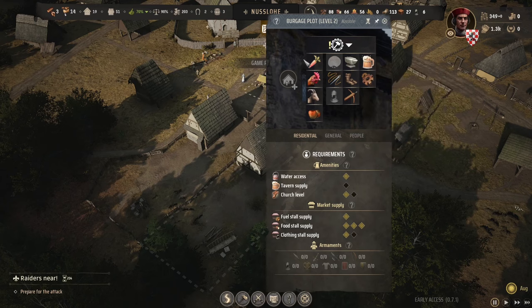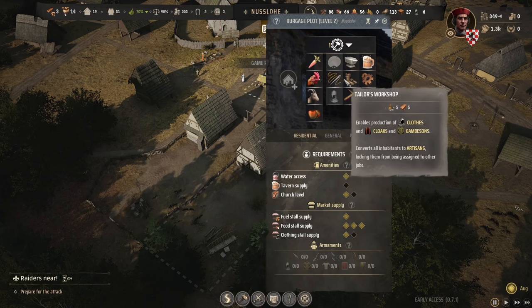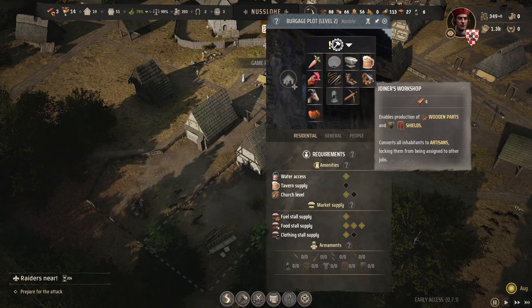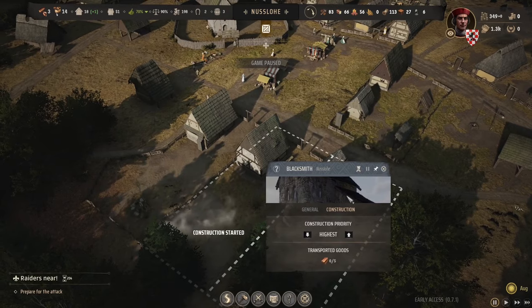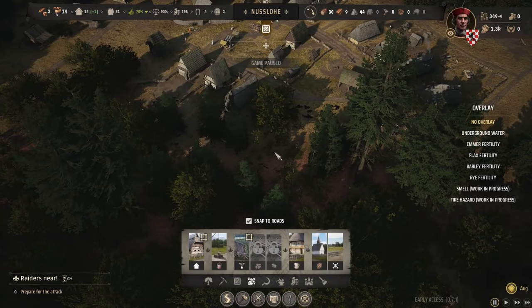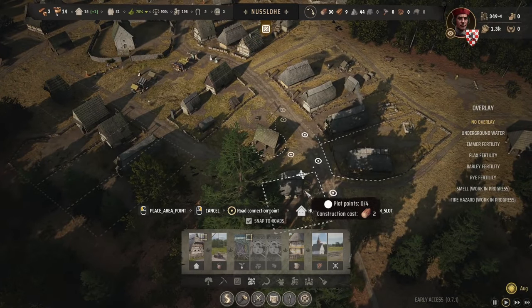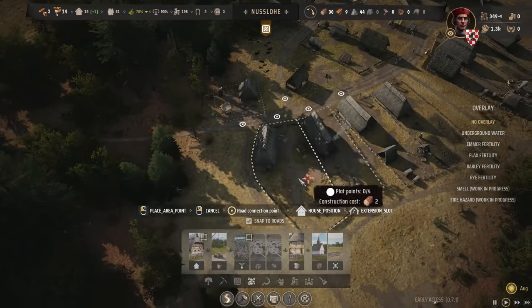I do want to put one of these workshops in though. Brewing would be good but we're not really making that stuff. We could do a little bakery. The armorer's workshop is missing — I think it may be weapons or shields or something. Let's go weapons — screw it, let's put that in. I'm going to start somebody off doing the blacksmithing.